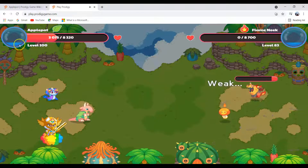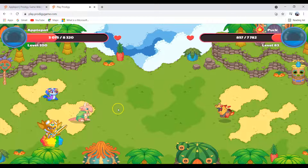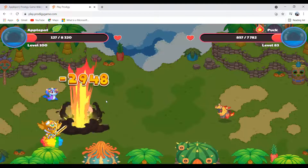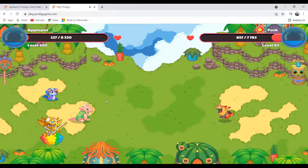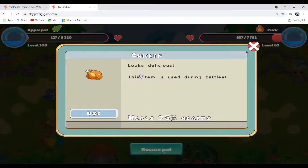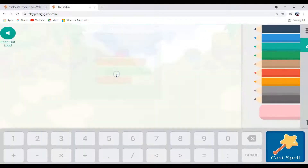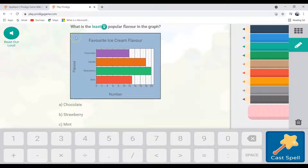We have a little bit of energy left, and Apple Pot is down to only 127 health — barely any health. But I'm going to heal him. Let's use a Chicken, and we gained 36,367 health. Now, the question for this video is: what is the least popular flavor in the graph? It's going to be chocolate, because chocolate has the shortest bar and no others are shorter than chocolate.